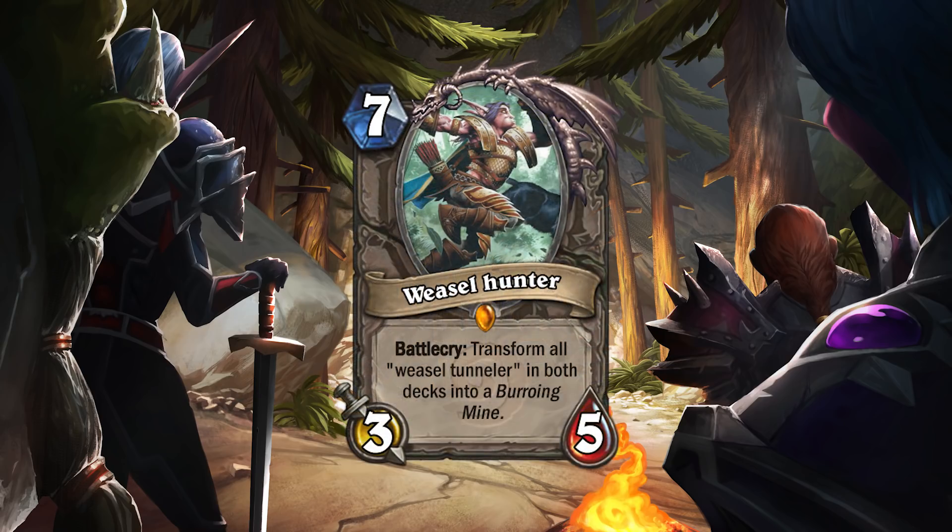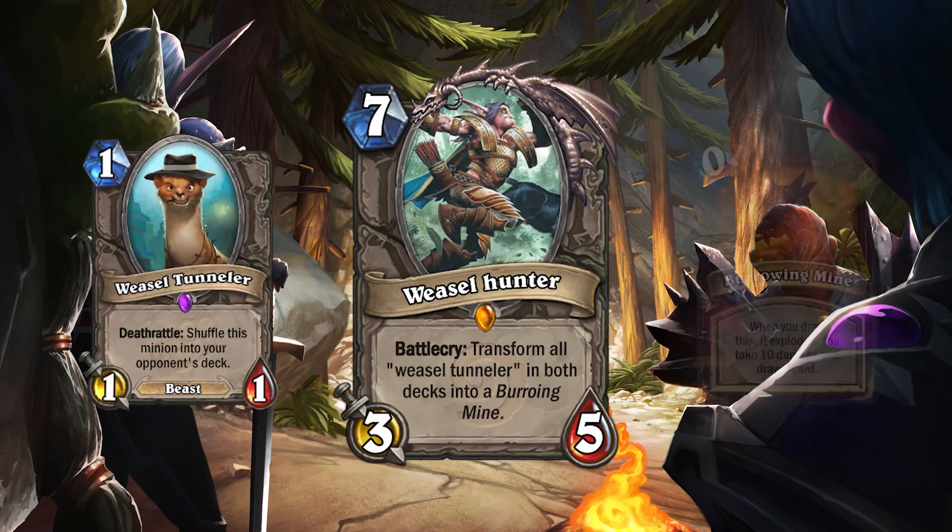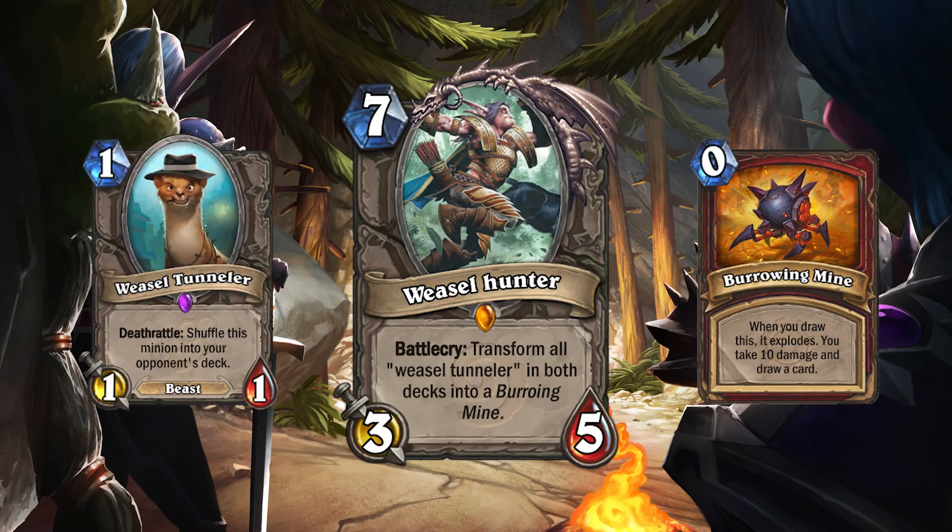First up we have Weasel Hunter: 7 mana, 3/5 legendary neutral with a battlecry — transform all Weasel Tunnelers in both decks into Burrowing Mines. Burrowing Mines, already a card in the game, deal 10 damage to whoever draws it.